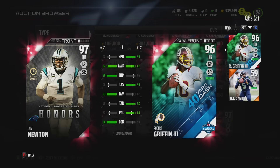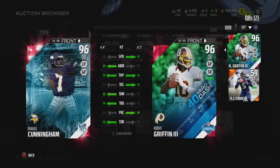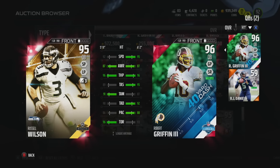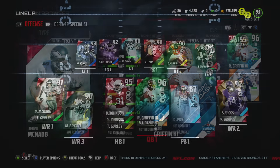Here he is against the 97 overall Cam Newton — the NFL Honors Cam Newton — and the NFL Honors Cam Newton has better throw power. That Ultimate Frees Randall Cunningham I would still say is better, although not as fast. The same throw power but better throw accuracy deep is something I really like about it. I heard a couple people call RG3 basically a poor man's ultimate legend Michael Vick.